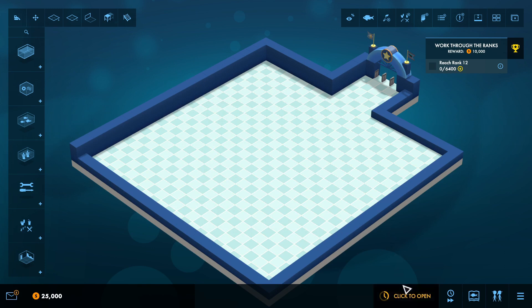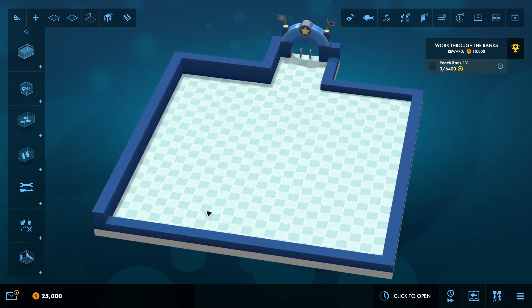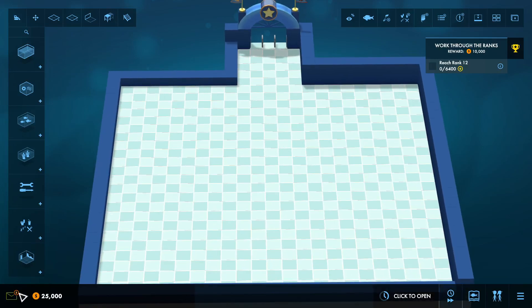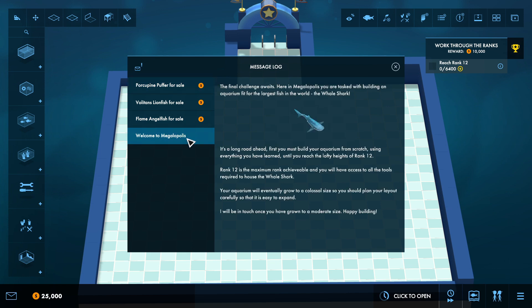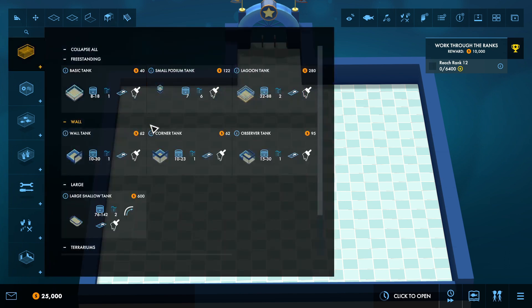Alright, so we have not yet opened. We are literally starting from scratch. The first thing we're going to do is check our messages real quick. We do have some fish for sale: a flame angelfish, a volatans lionfish, and a porcupine puffer for sale.